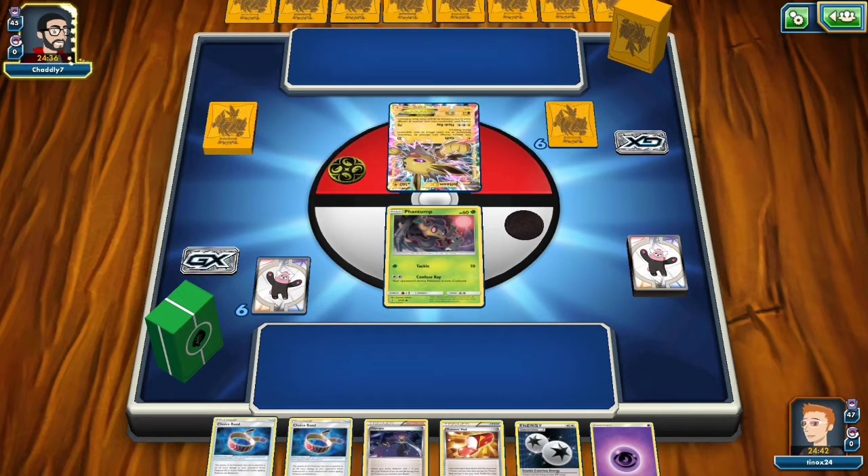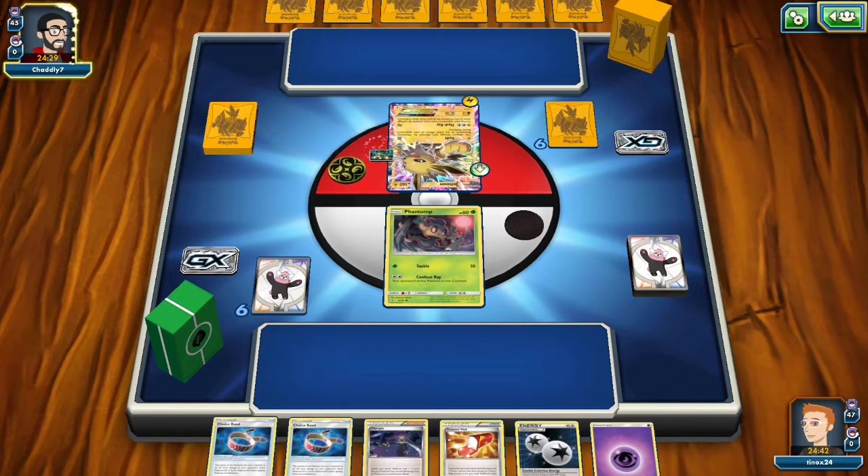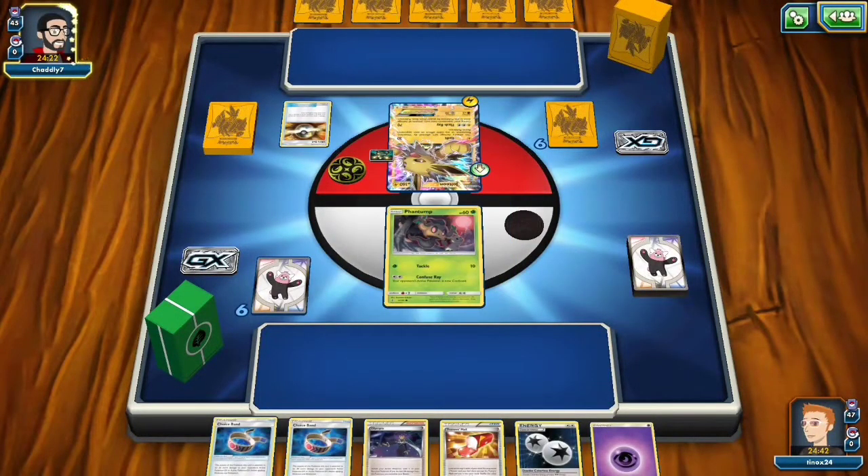The opponent leads with Jolteon, which doesn't matter to this deck at all because Jolteon just prevents Basics from attacking it and we don't attack with any Basics in this deck. Because as I've mentioned, I'm still waiting for my Tapu Leles. They should be here within a day or two. So we'll update the deck, but you're going to see a really good video and a really good match even without Tapu Lele.